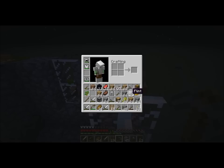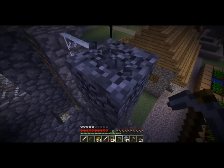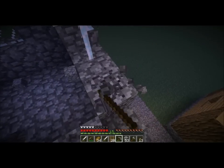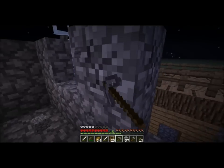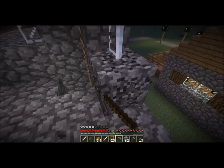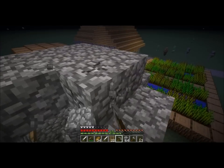I do have some flint. In the previous video I thought I had used up all my flint, but I guess not. I still need to find some iron, so hopefully that chest over there has iron ingots. Or diamonds — diamonds would be much better, as that's all I need right now to make an enchanting table. Then I can make some enchantments on my armor.